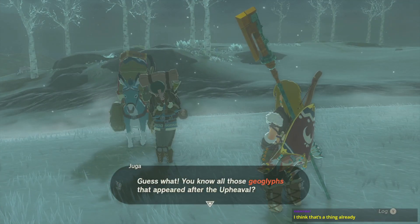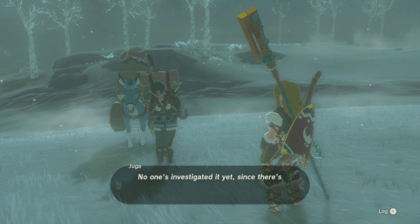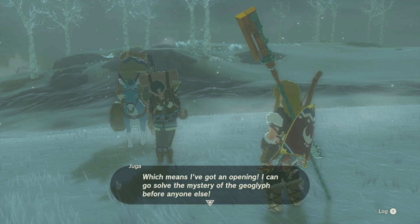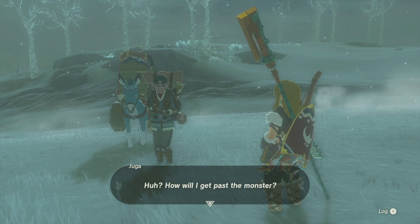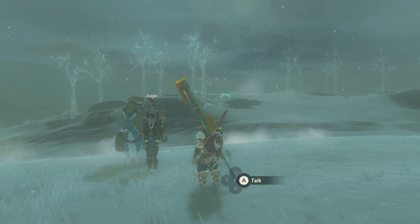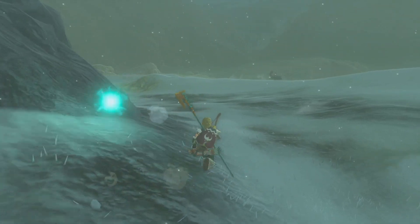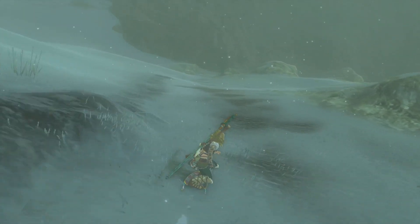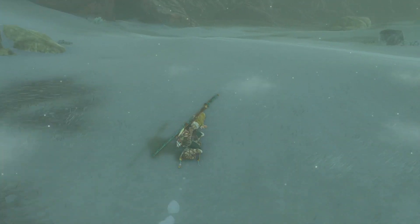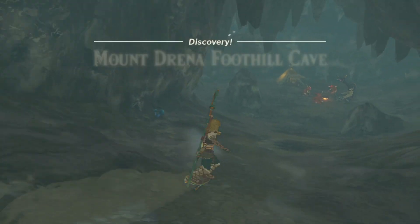Guess what — you know all those geoglyphs that appear in Upheaval? There's one right near — yeah, I've seen it, it's very obvious, thank you. But no one's investigated it yet since there's a giant monster with three heads prowling around it, which means I've got an opening to solve the mystery of the geoglyphs before anyone else. How will I get past the monster? Don't worry about that, I'll work out the details as I go. So down this path there's a cave with a tent and some monsters in it — some girls said they needed help getting monsters out of their tent. Is this the one? Yep, there it is.